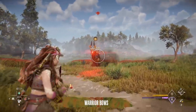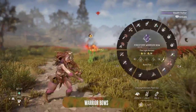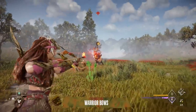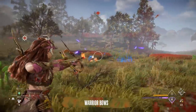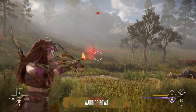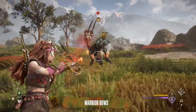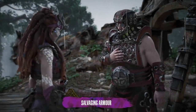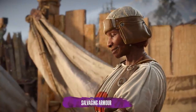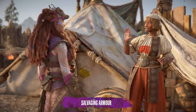Don't draw Warrior Bows and waste time carefully aiming like you would with a Sharpshooter or Hunter Bow. Warrior Bows work best when you fire off shots one after the other in rapid succession, as their rate of fire is far higher than other weapons. Use a Hunter Bow or Sharpshooter Bow for more carefully aimed shots. Also, target the salvaging quests to get your hands on one of the best sets of armour in the game, and one of the few legendary sets available.